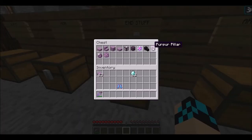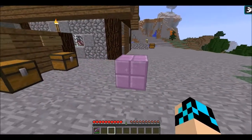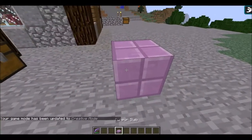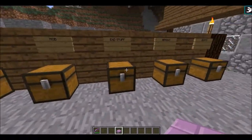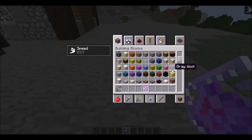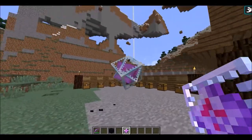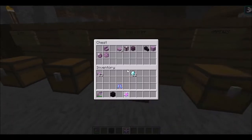I really do like this purpur block — I feel like it has a lot of potential. I think you can build some pretty cool stuff with it, it's just got an interesting texture. And the end crystal — I think you have to place it on a block of obsidian. Yeah, there's our end crystal, it's floating like Magneto.